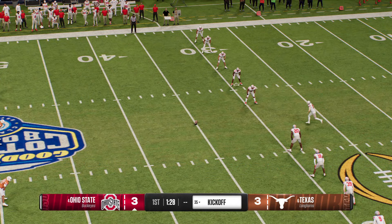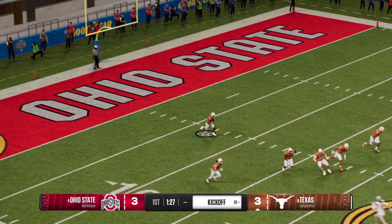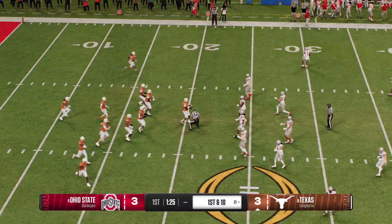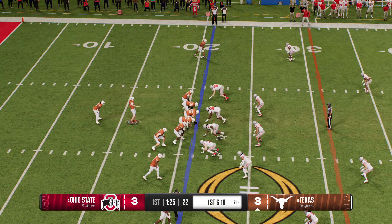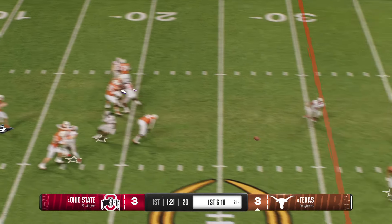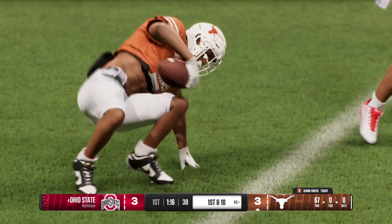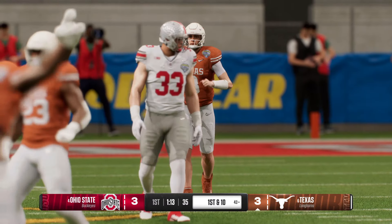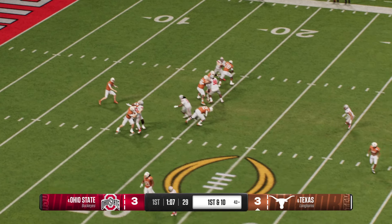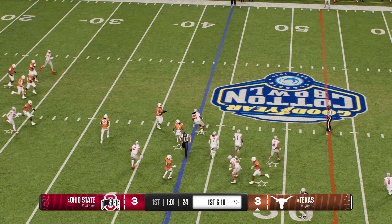Following the field goal, the kickoff team is out there. He'll return it from inside the five and is tackled at the 21 — that's where the drive will start. The Longhorns offense takes the field. They got points on the board last time thanks to a long-range field goal. Tries right with a quick throw and he's got his man open downfield — they bring him down but it's an explosive play. Let's give all the credit to the offensive line — the quarterback makes the throw, but he couldn't have done it without the time they provided.